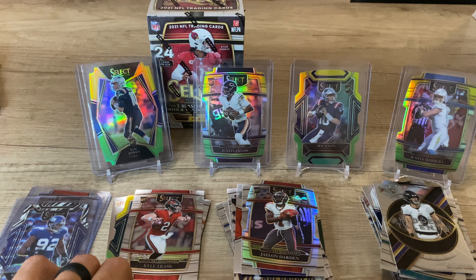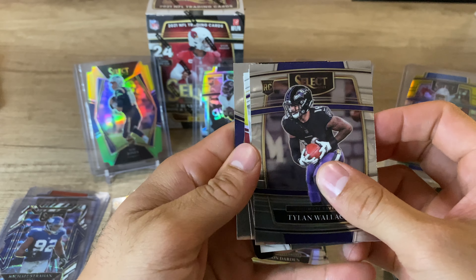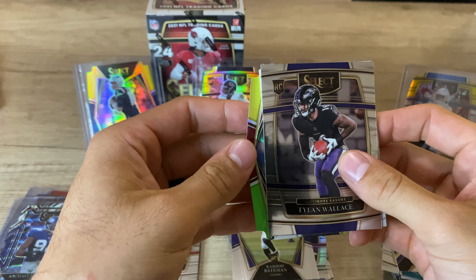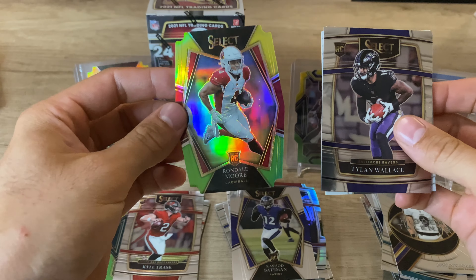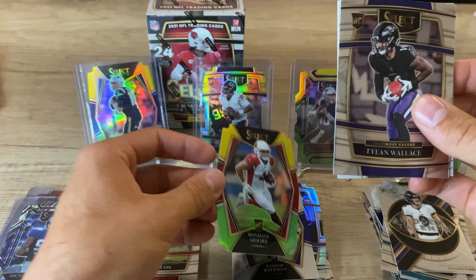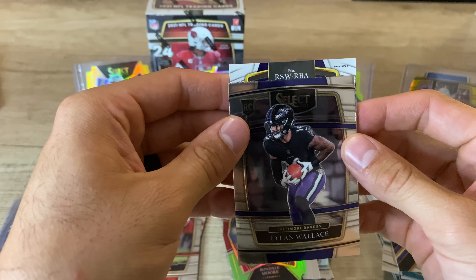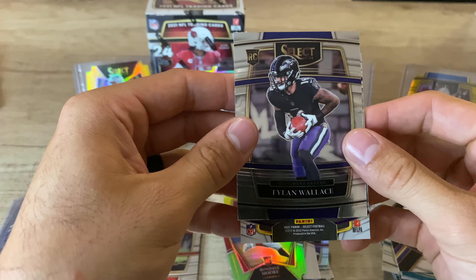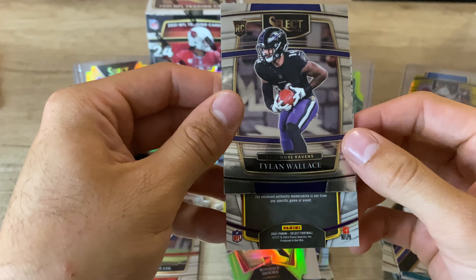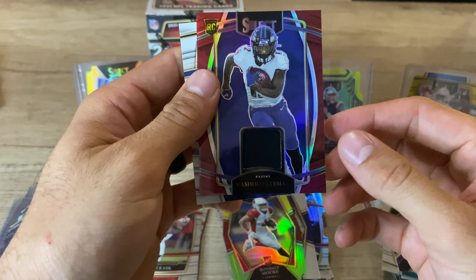The mem card — I almost forgot about the mem card! Tylan Wallace. Going from the back: Rashad Bateman. We've got a die cut back here — Rondale Moore. This guy follows me; every product I open, I can't not hit a Rondale Moore. Hopefully it pans out. And the mem card is RSW RBA — not from any specific game event, of course, because why would it be? Flip it over — Rashad Bateman. Nice.